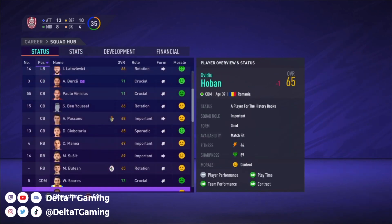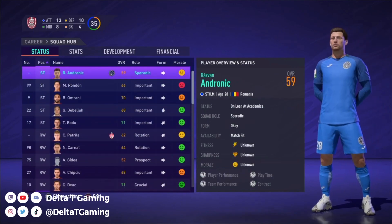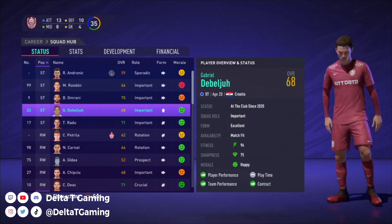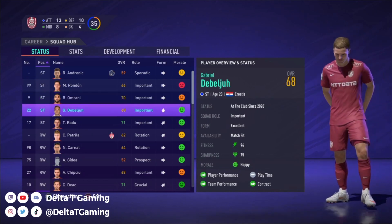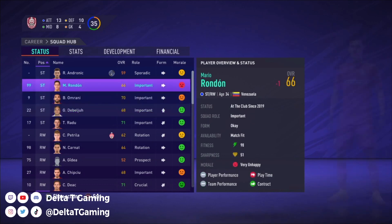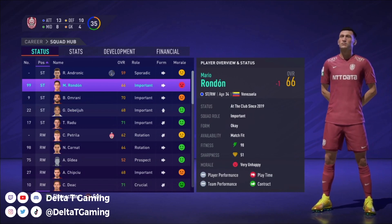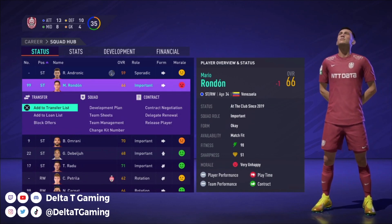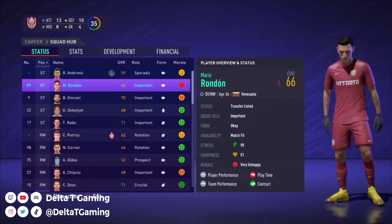Gabriel Dembélé is 23. Mario Rondon — I love you, man, you're iconic. But we are going to add him to the transfer list. Not going to be happy about that. And Omarion — that would keep these three strikers. He's on loan, only 20, so we'll let him stay on loan.